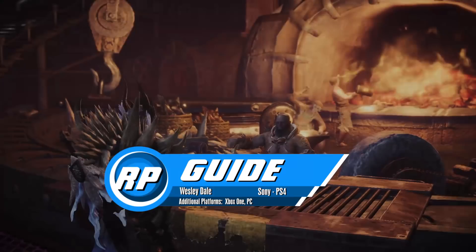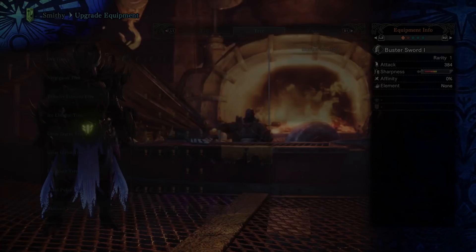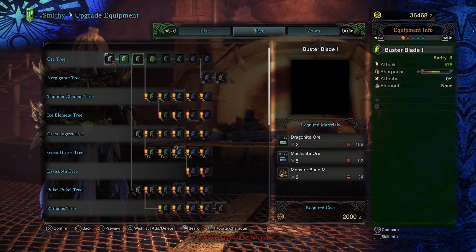Monster Hunter World's weapon progression paths are much simpler than previous games, but there are some standout paths you may or may not notice. This guide series is going to focus on weapon upgrades to take you through low rank and high rank as painlessly as possible for each weapon type.